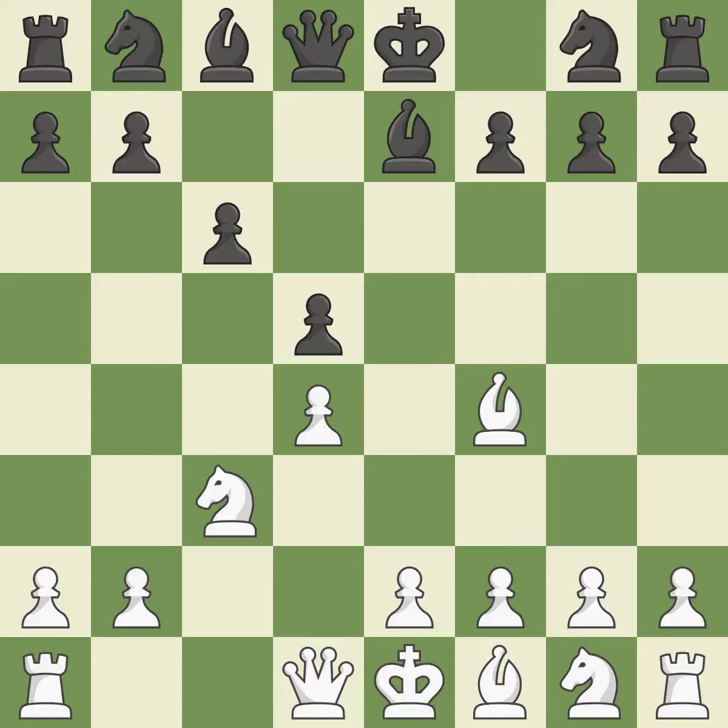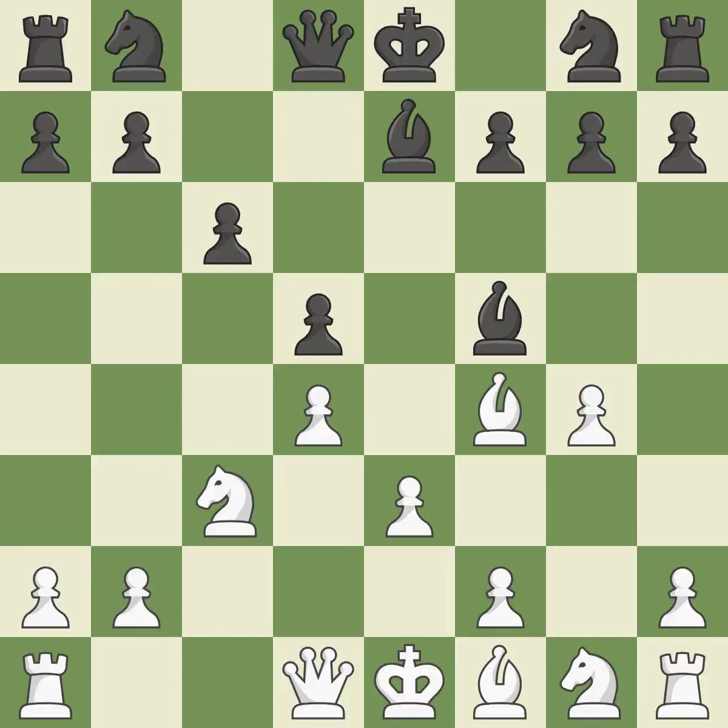Bf4 develops the bishop to an active diagonal where it attacks the c7 pawn and controls the center. C6 supports the d5 pawn and allows the queen to develop on the queenside. E3 supports the d4 pawn and allows the light-squared bishop to develop. G4 attacks the bishop and gains space on the kingside. The bishop is now in a secure position.